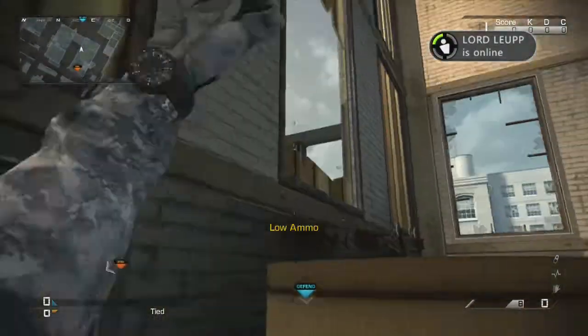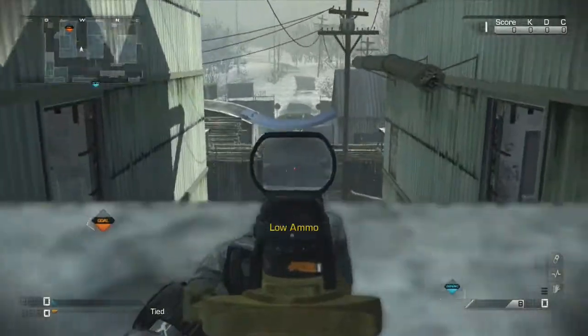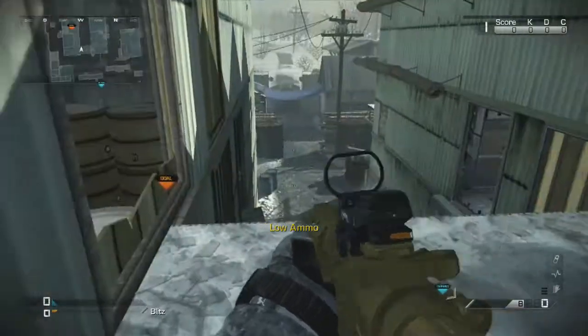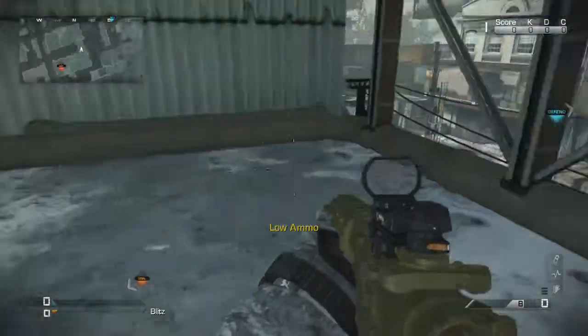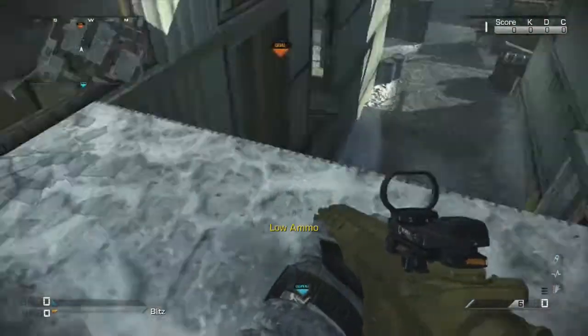A nice spot is you climb up these paper rolls, get up here, and you can see down the spawn. You also get a view over the whole map, so if they're starting to escape and leak out on the right-hand side not coming to you, you can hop up here and pick them off while they're trying to run across on Blitz, and you're pretty much good.